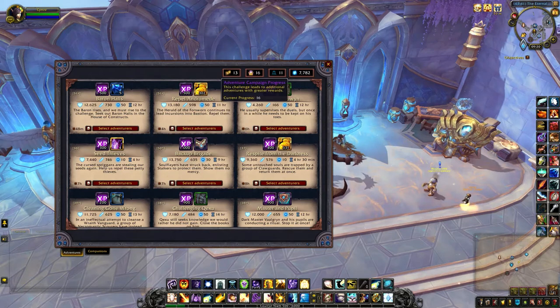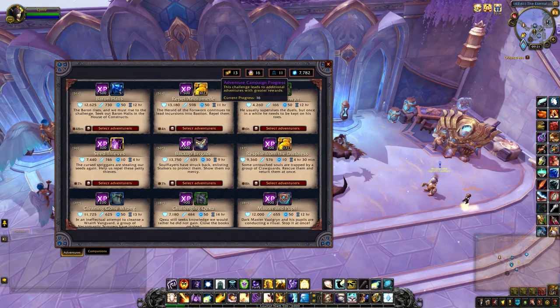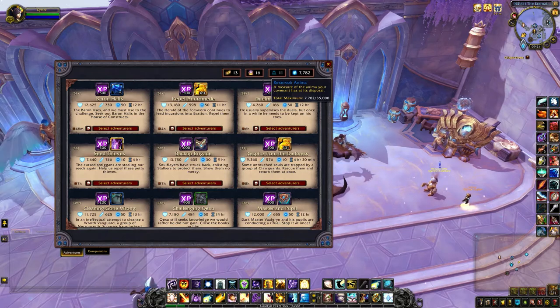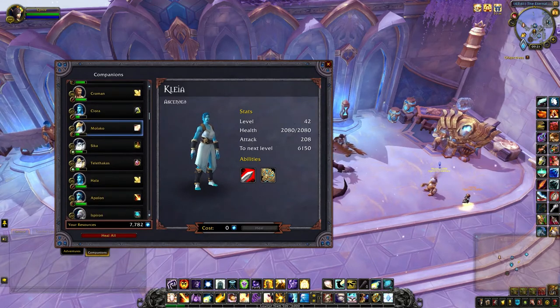This add-on will also tell you how far you've progressed in the adventure campaigns. There are 20 in total — not sure whether they'll be adding some in 9.1 — but I'm already at 16 so I'm getting there. It also tells you how many companions are free to send off on missions that aren't resting, and how much anima you have.